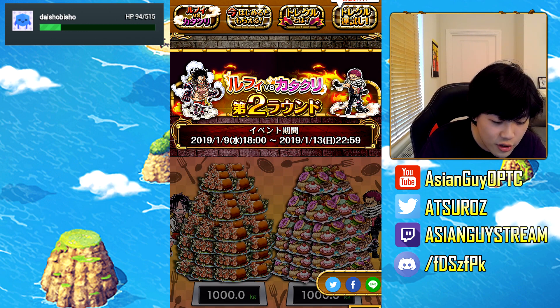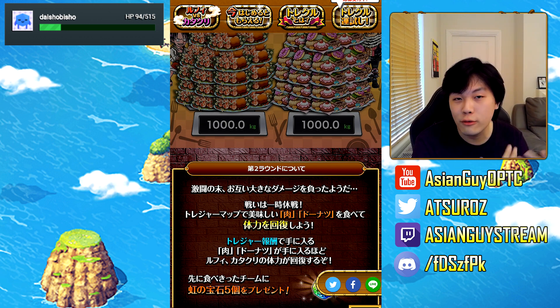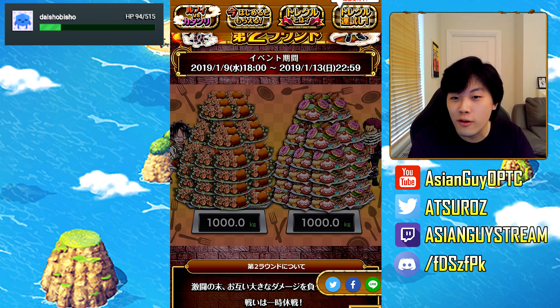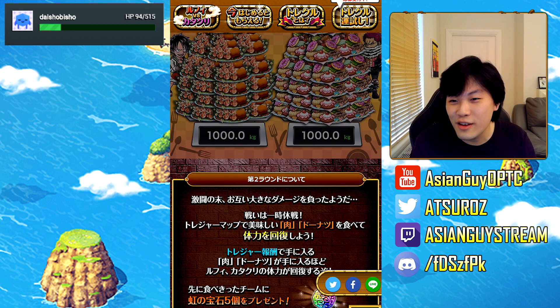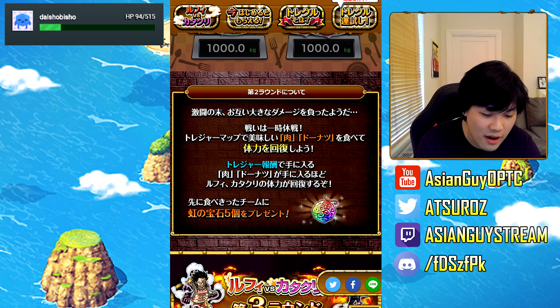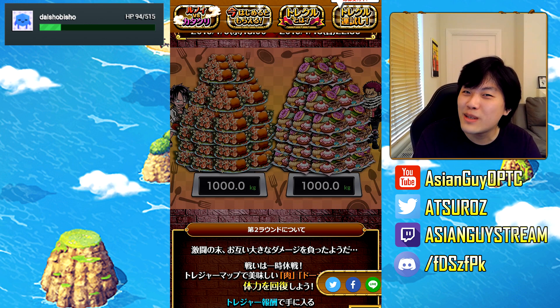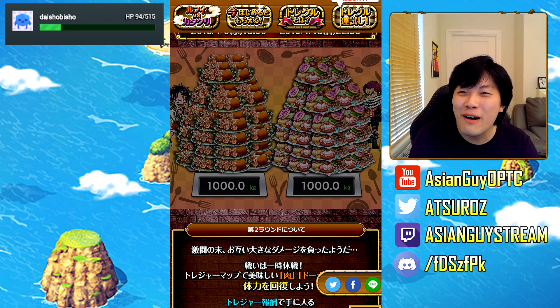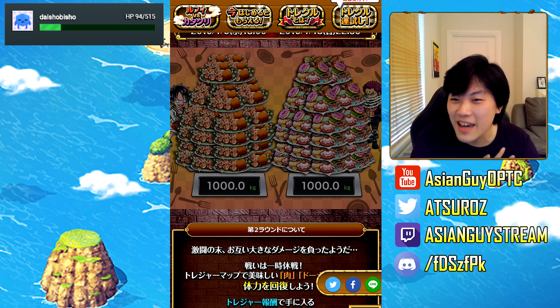Round two starts from the 9th of January till the 13th of January. Based on how many runs of Treasure Map you do, depending on which team you're on — for me I'm team Katakuri so I'll have donuts on my map — the number of donuts you consume contributes to your team's tally. It's 1,000 kilograms worth of donuts versus 1,000 kilograms of meat. Whichever team completes this first gets five free gems. I have a feeling team Luffy is going to win as a lot of top players on Japanese OPTC Twitter seem to be team Luffy.